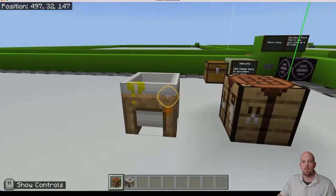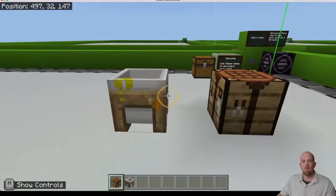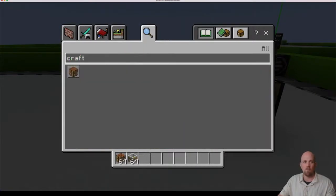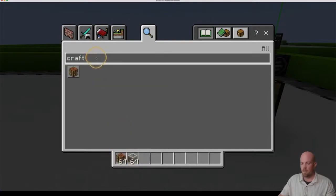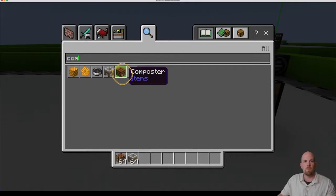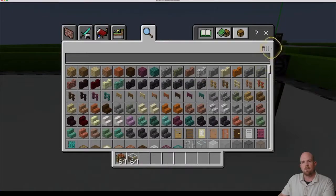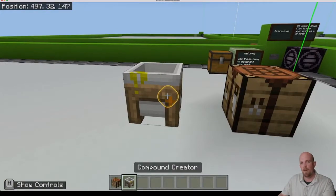So you will need a couple of things to start. You will need a compound creator and you'll also need the crafting table. If you're not sure how to get those, we're just going to press E on our keyboard and type it in. So type 'craft' and there's your crafting table — pick that up and pull it down. Then type 'compound' and bring that one down as well. We are in creative mode, which makes things a lot easier.